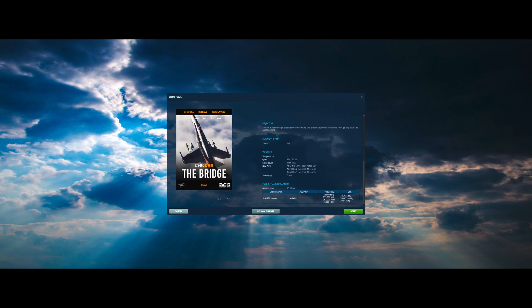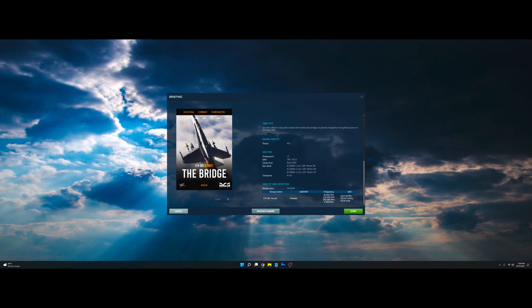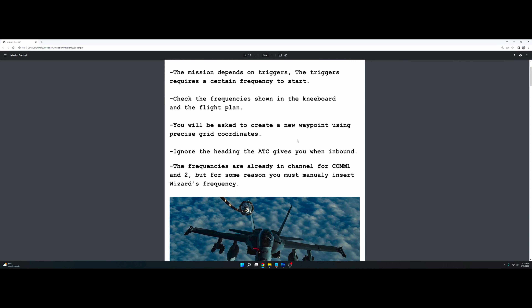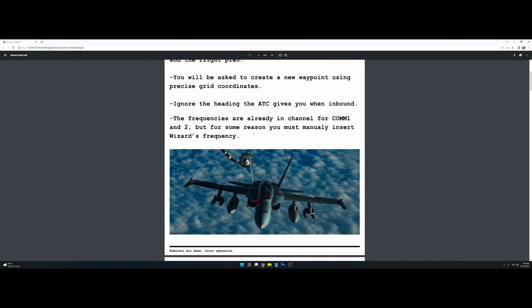He has a README file. The README reads like this: before you play, the mission depends on triggers. The triggers require a certain frequency to start. Check the frequency shown in the knee board, the title, and the flight plan. You'll be asked to create a new waypoint using precise grid coordinates. Ignore the heading the ATC gives you when inbound. The frequencies are already in channel for COM1 and COM2, but for some reason you must manually insert Wizard's frequency.